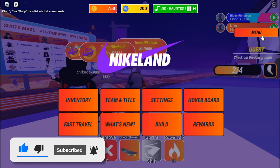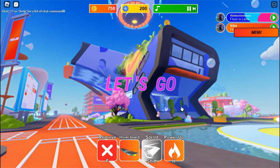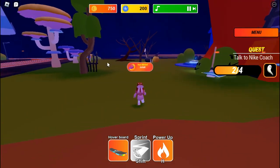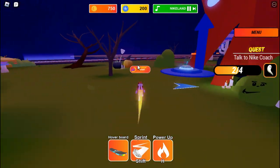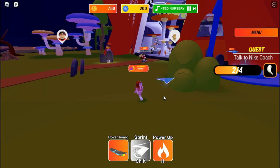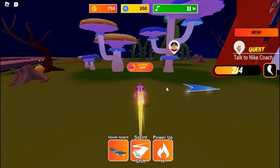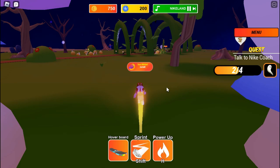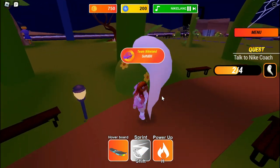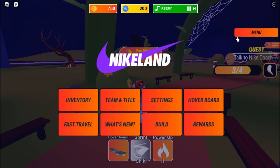Click Menu again and Fast Travel. This time go to the Showroom. Once you're in front of the showroom, sprint to the left side of the building. There's a cauldron there — go beside the mushroom things and look for the green borders. Right here is the third ghost. That was also very easy.